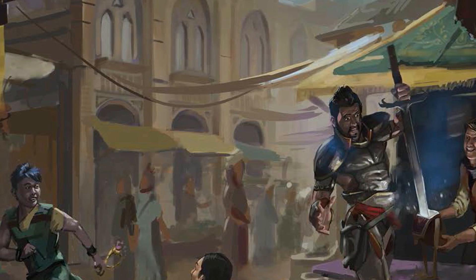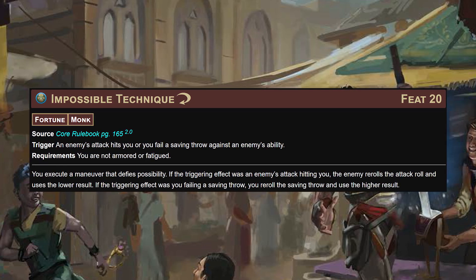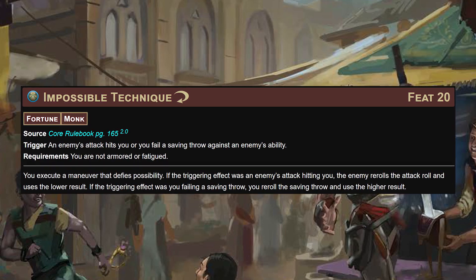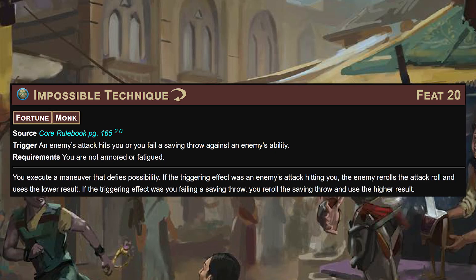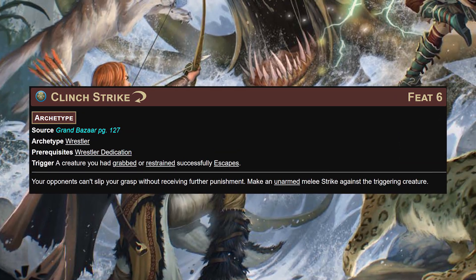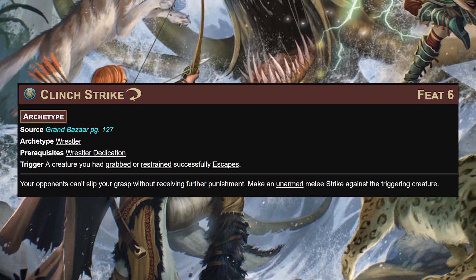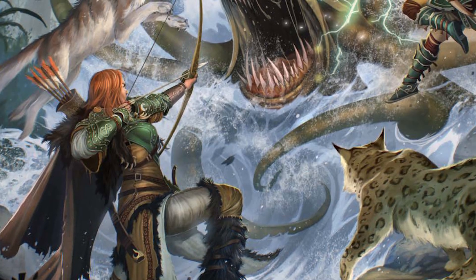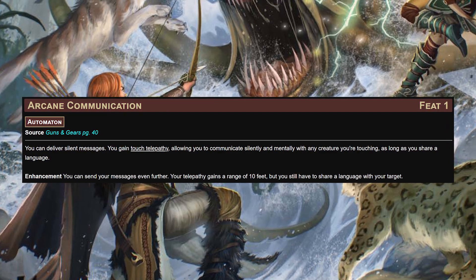At level 20, the monk capstone: impossible technique. As a reaction, if an enemy's attack would hit you or you would fail a saving throw against an enemy's ability, either the enemy re-rolls the attack and uses the lower result, or you re-roll the save and take the higher. Alongside clinch strike - as a reaction when a creature you had grabbed or restrained successfully escapes, you get to punch them.